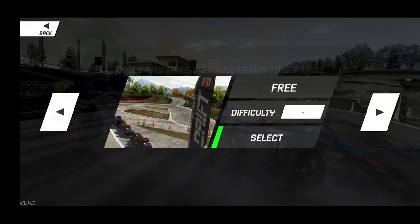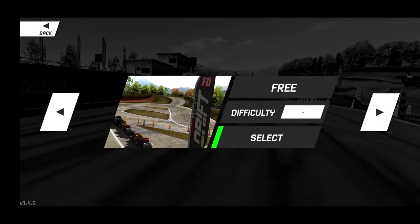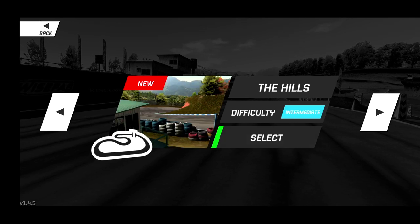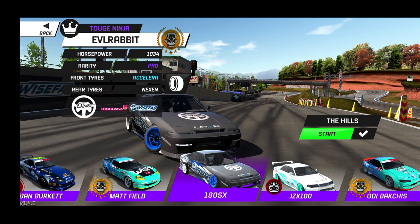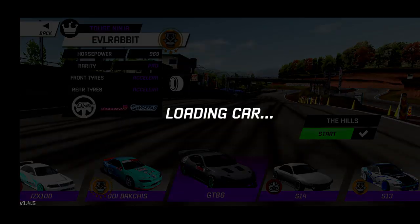Ebizu West is one where I know we have some new tracks. We have Formula Drift, we have the Hills — which is new — and Pits — which is new. So we're going to run those two. We're just going to start off with the Hills track and bring out my GT86.